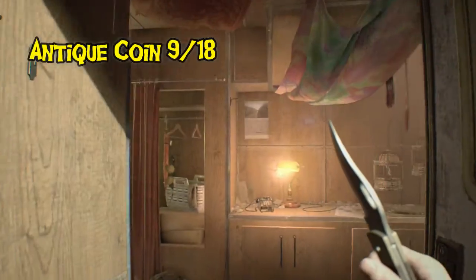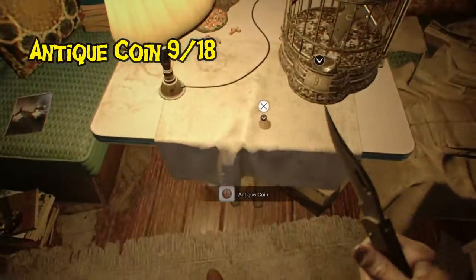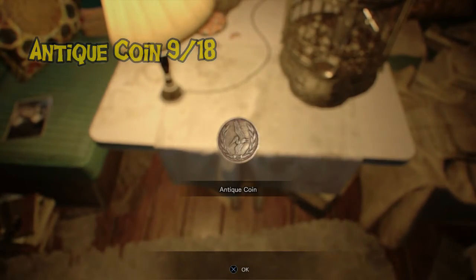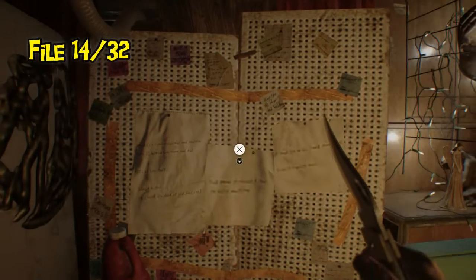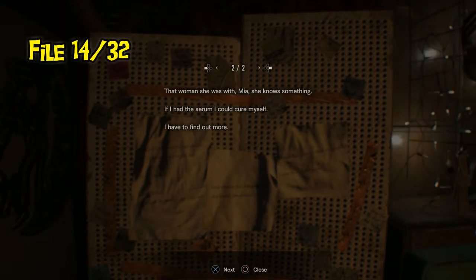Inside the trailer you've got a couple more things. There's an antique coin right in front of the magnum bird cage — by now it should be obvious you put the coins in here. And then we have file number 14, pinned up on the wall to the left of that.